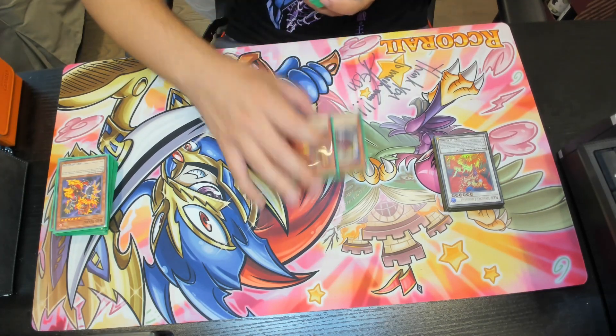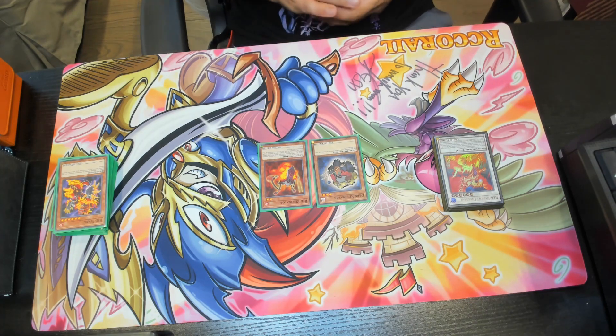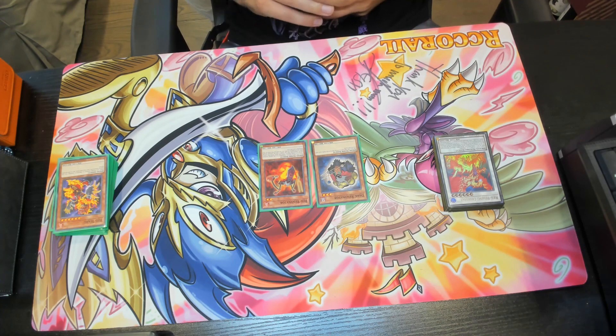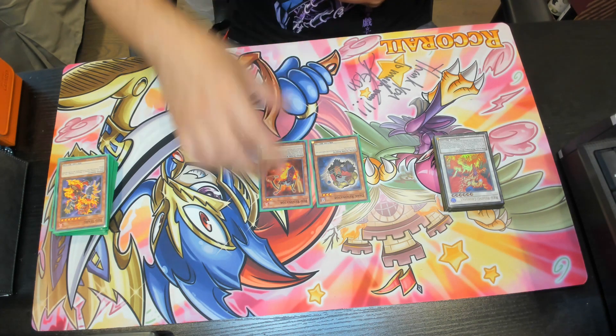Lastly for our monster lineup, we have one Dark Resonator — the first time this card would be destroyed by battle each turn, it is not — and one Red Resonator. When Red Resonator is normal summoned, you can special summon one level 4 or lower monster from your hand. When it's special summoned, you can target one face-up monster on the field and gain life points equal to its attack. Both are one-ofs rounding out the Resonator monster engine.